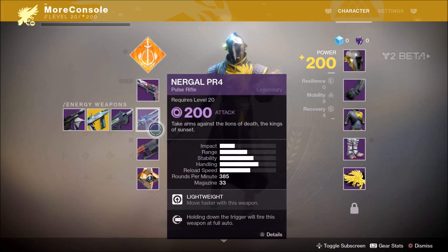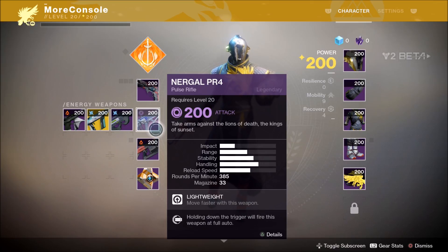If you pull the left trigger on your character screen, you can see the power level of all your equipped items. This Guardian has an overall power level of 200 because all his equipped weapons and armor pieces are 200 power. Completing activities, earning engrams, ranking up your reputation with vendors, playing in the crucible — these are just some of the ways you'll earn gear. Now, up until you hit power level 260, every weapon and armor piece you earn will help you increase your power level. However, once you hit power level 260, it gets a little trickier.